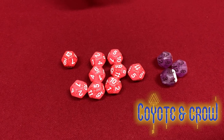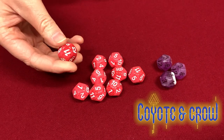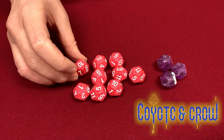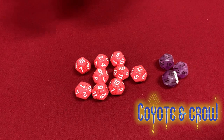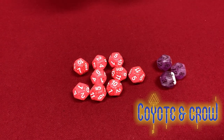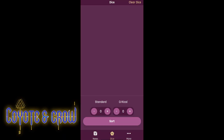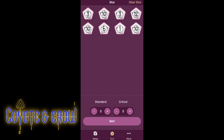You'll be using just one type of die, a D12 — a die with 12 sides with numbers ranging from 1 to 12. A good starting set would be 9 D12s of one color and 3 D12s of another. You can use any two distinct colors that your group likes. If you're having trouble finding physical dice, a dice simulator is available for free through our mobile app. You can find it for Android or iOS by searching for Coyote and Crow.